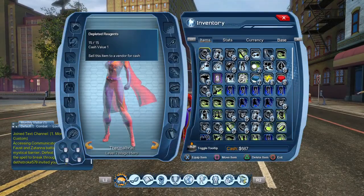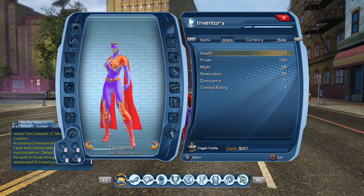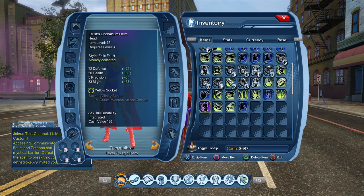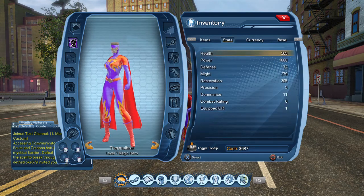Now, I'm looking at no equipment right now, and my combat rating is 6. So, I come in here and I've got a Faust Helm. I'm going to equip that. It's 1 CR.